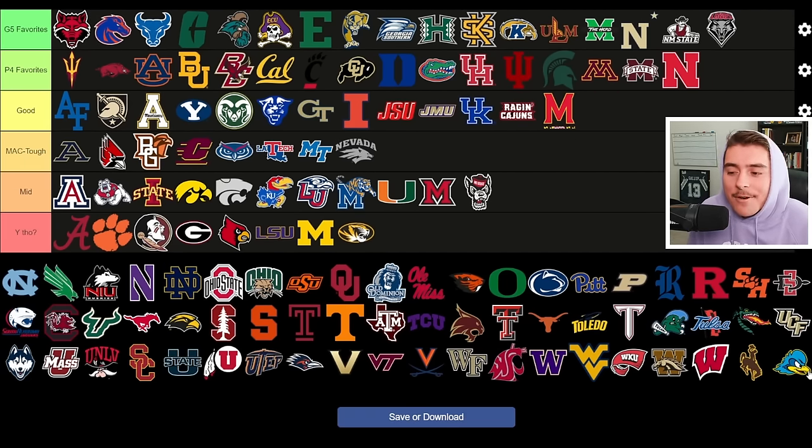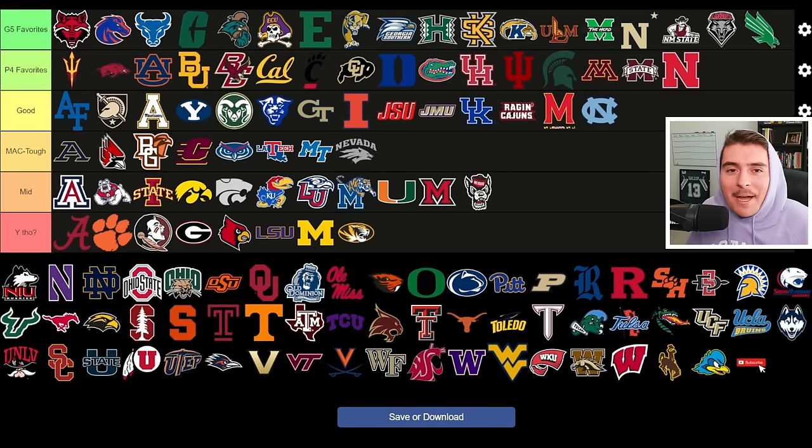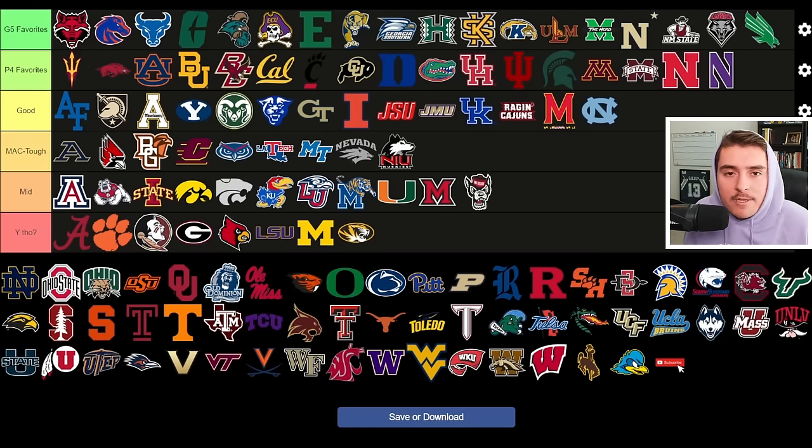NC State got Grayson McCall transferring in from Coastal Carolina — they went nine and four last season and there's a real chance to compete for an ACC championship. North Carolina goes to good tier — a lot of question marks with Drake May leaving for the NFL, inconsistent defense, holes that need addressing, and projected mid-pack ACC. North Texas is a Jekyll and Hyde team I love as a rebuild candidate — they average nearly 500 yards per game on offense but also gave up nearly 500 yards per game on defense, so there's a lot of work to do. NIU fits the mold of a middle MAC Tough team.